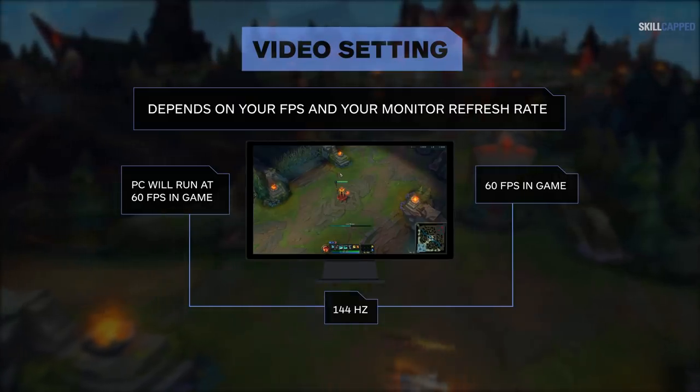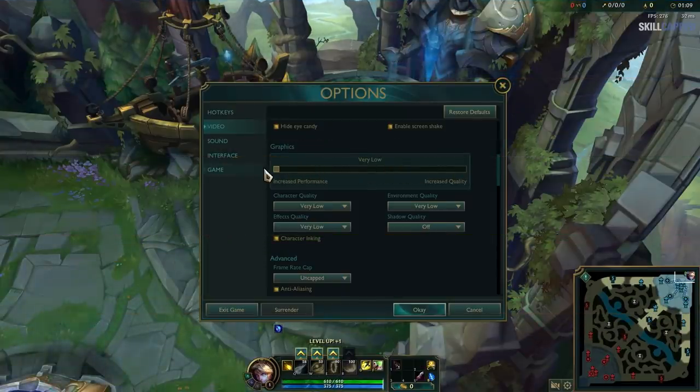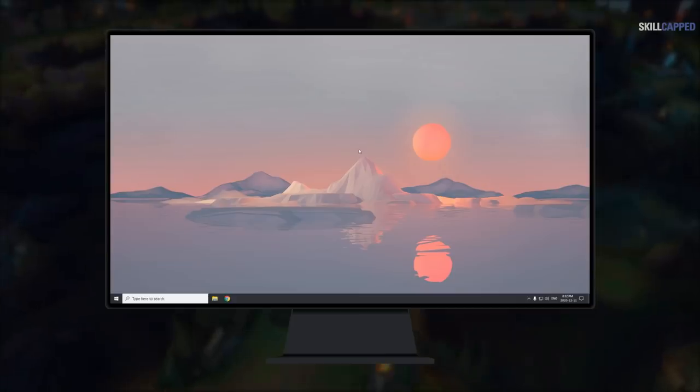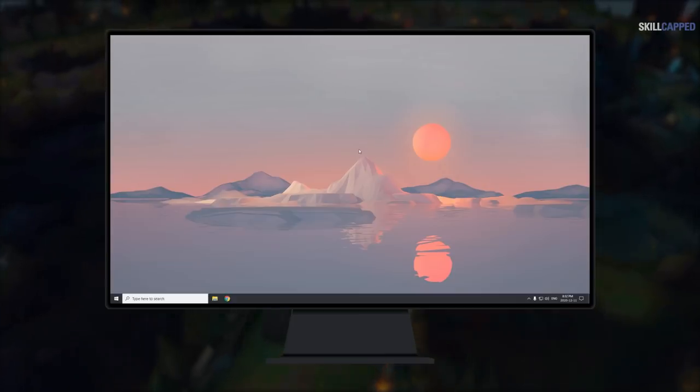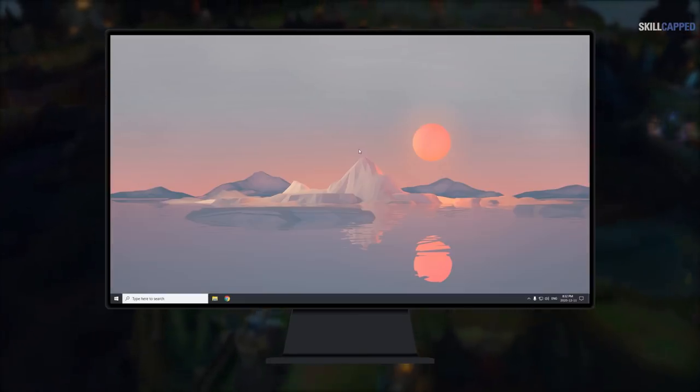At the end of the day, you want both to be as high as possible. Lower your settings as much as possible in the game itself to maximize your FPS, and try to invest in a good monitor if you haven't already. Lastly, a very common problem a lot of players face is that they spend money on a great monitor but never actually enable it to go above 60 FPS, which is a complete waste.